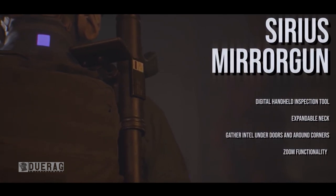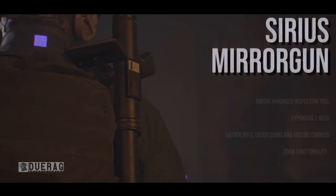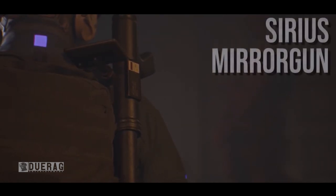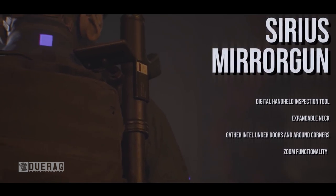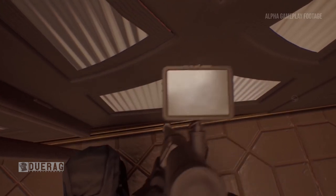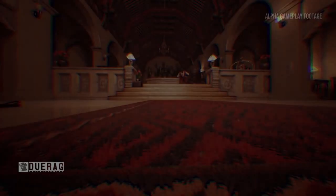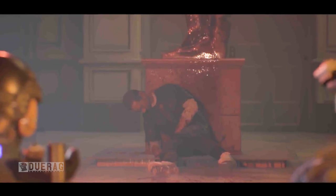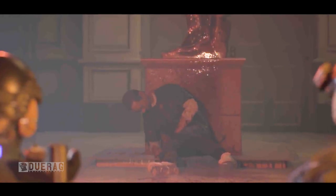We get the Cyrus mirror gun — what I call the Opti-1. In Ready or Not it's called the Cyrus mirror gun: a digital handheld inspection tool with an expandable neck that gathers intel under doors and around corners. It also has a zoom functionality, which I believe is a new feature that wasn't present on SWAT 4's Opti-1. The next scene shows it in use at the front door of the Waverley Hotel — looking underneath the door, you actually hear someone screaming 'help, please help me.' Then it cuts to a dark scene with a dead cartel body in front of a bloody-looking statue, with two SWAT officers barely visible on the left and right.